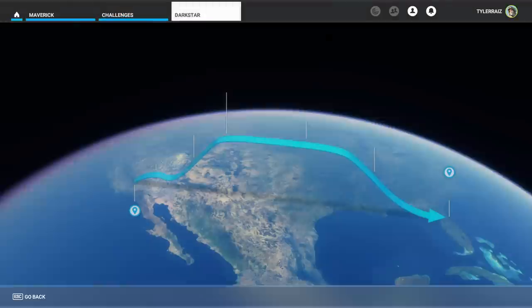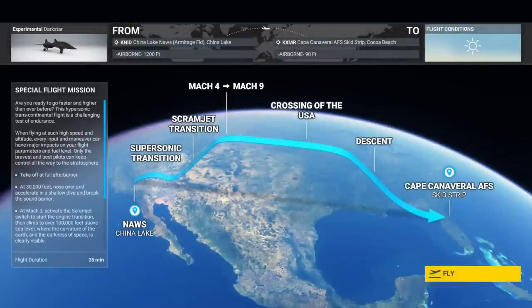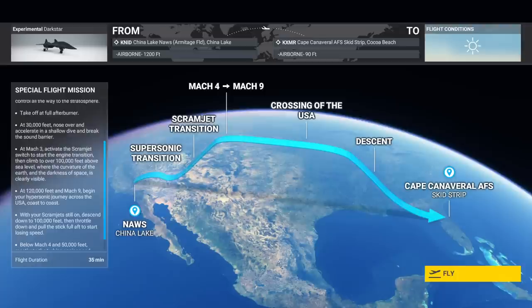Hello everyone and welcome back to Flight Sim 2020, where I took a look at the Experimental Dark Star Challenge during a recent livestream, and I also eventually did a separate flight to test its real capabilities. This is the challenge to fly from China Lake to Cape Canaveral, crossing the entire country, mostly at Mach 9 hopefully.